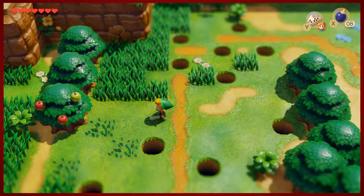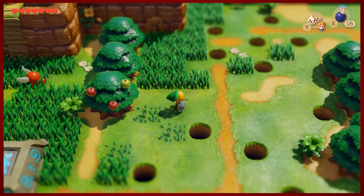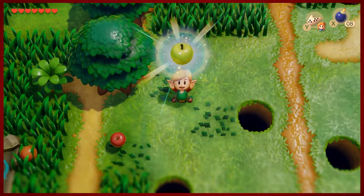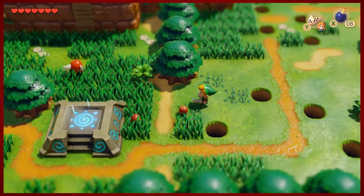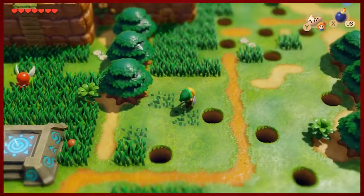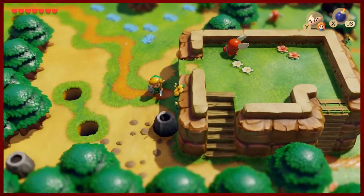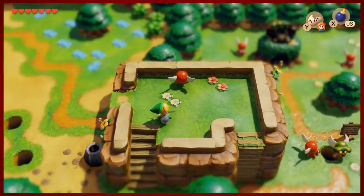There are apples on trees in this version of Link's Awakening, which is really cool. You can't hack and slash the tree, but if you get a running start you can knock those down and get yourself an apple. I think the green ones give you three hearts and the red ones give you one — it's a handy way to recover some health if you're short. Pretty convenient.